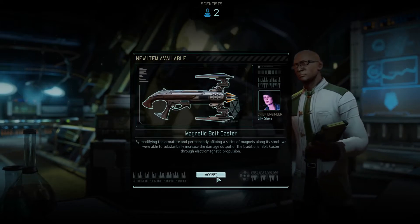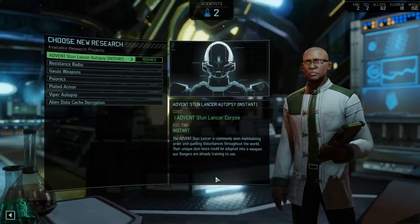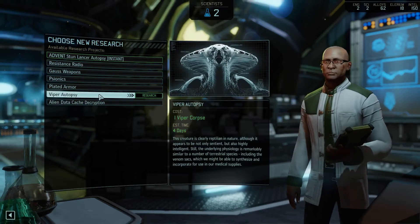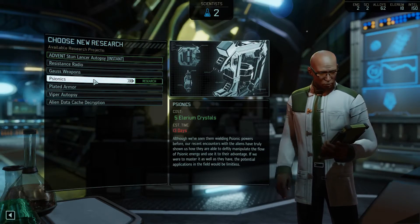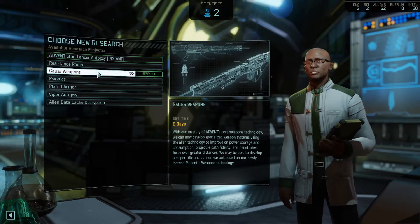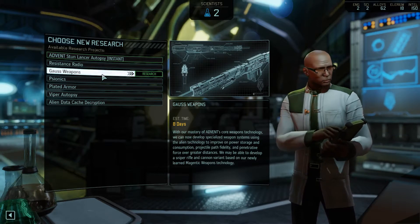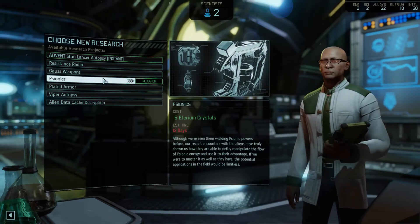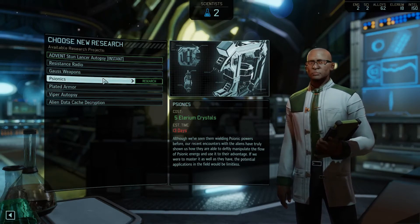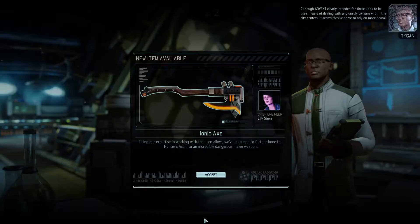We can actually enhance these weapons — I was wondering about that. We have the shard gun, magnetic rifle, and stun launcher available to research. We also get the arc blade and the ionic axe. That's nice. We can now research everything.